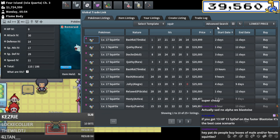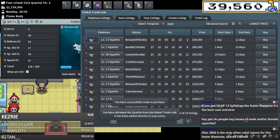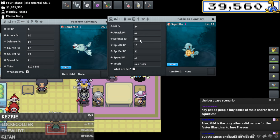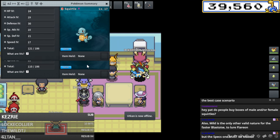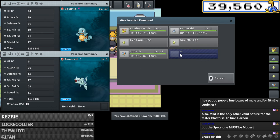Farming Squirtles right now is probably insane money. I can do 20 HP as well for 25k more - a bit expensive but I think it's worth it. I'm gonna buy that. I could actually brace something in this breed - do I just brace the defense or the HP? I think I brace the defense and try to roll the HP after. Speed brace on the Ditto, bracing the 30 or 24 defense - okay that should be good.